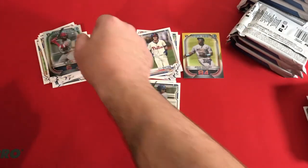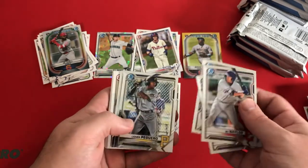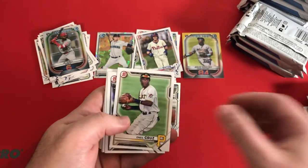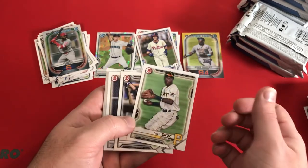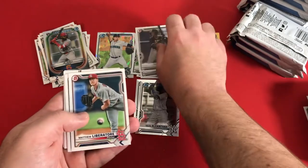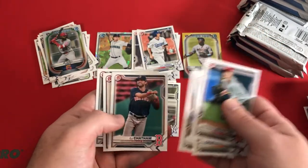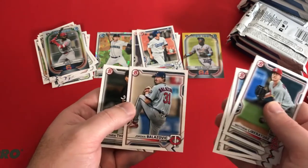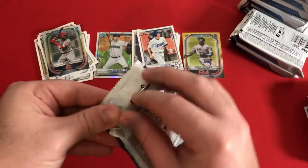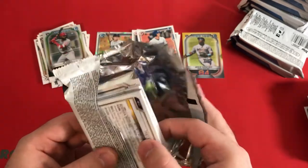So already three packs in, still looking for our first auto. Bo Naylor, Brennan Davis, Tristan Casas, Peguero, Jackson Coar. Our Chromes — O'Neal Cruz had an aqua shimmer in the last video. Zach Veen, Mena first, Matthew Libitor, Jake Vogel first, Pete Crow Armstrong, Tyler Freeman, Chatham, Balazovic, Matthew Thompson — the tongue twisters. I think we're due for an auto here.